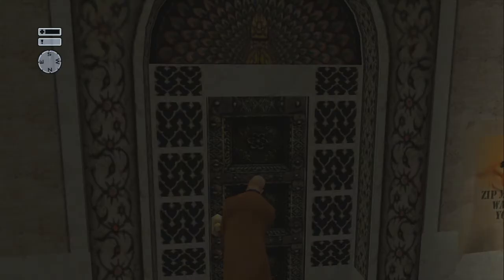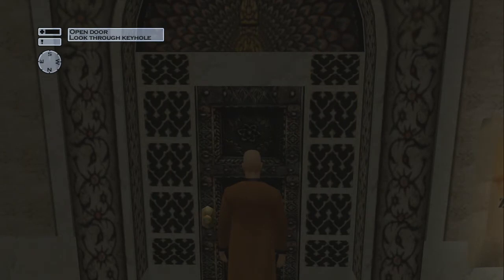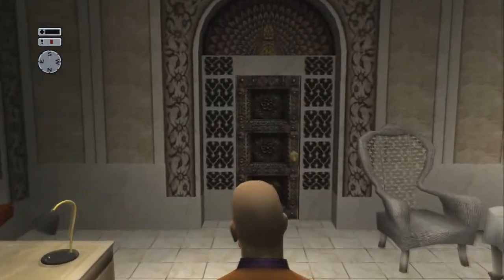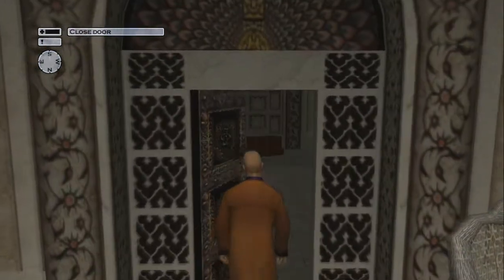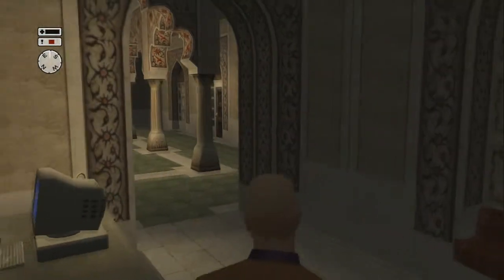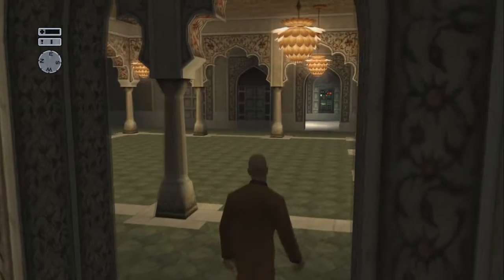We're gonna try and use the map trick to speed up the lock picking — sometimes it works fast, other times it doesn't work at all. This time it works. Now you want to keep in mind that the nurses can actually see through your disguise, so they can get tricky to get by. Just make sure to keep moving and not stand still or give them any reason to look at you longer than necessary.